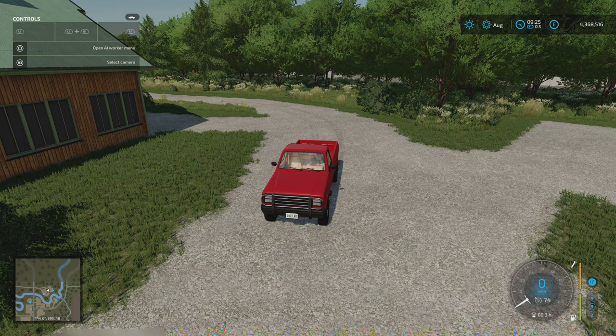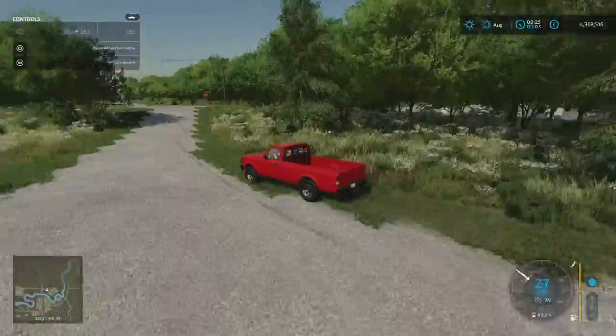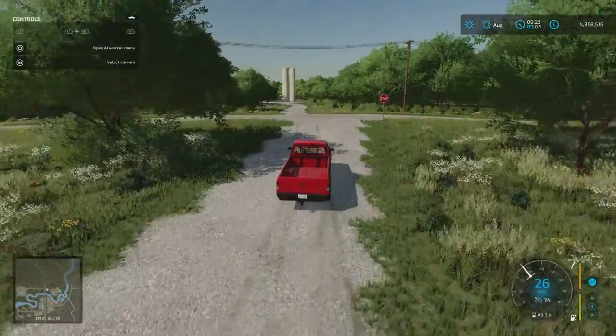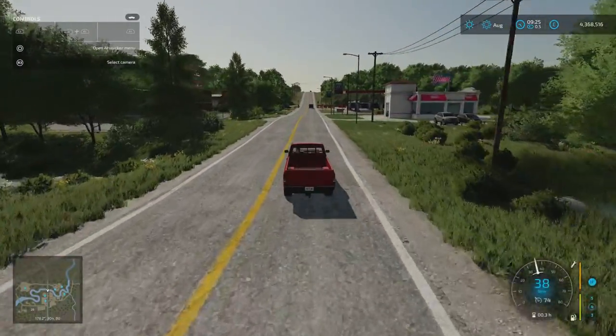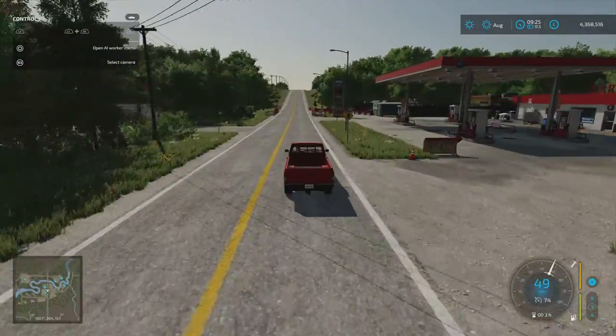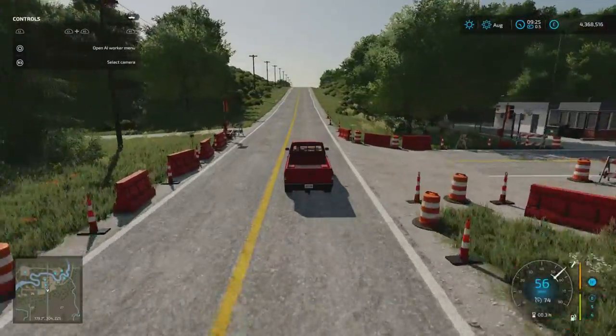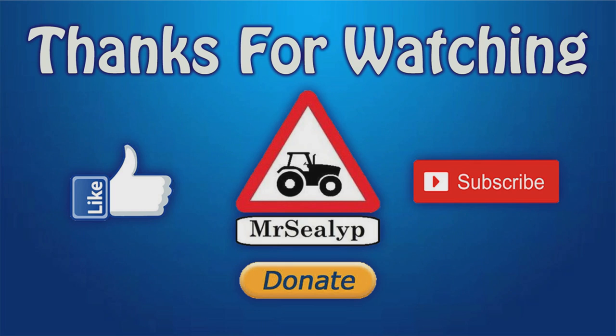Just to reiterate again - if you want to do that swathing thing, you're going to need the Swather Pack as well. So that's the map: Edgewater, Saskatchewan by South Sask Modding and BC Beulah Farms. I hope you've found this useful and informative. If you have, please give us a like, subscribe if you don't already, feel free to leave a comment, and please share this video if you'd like to.